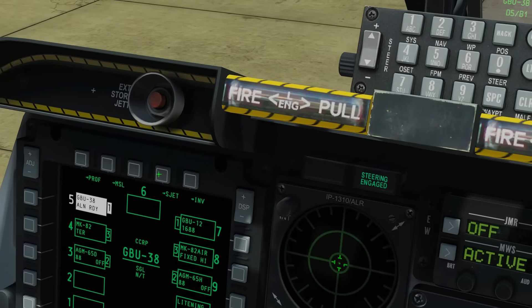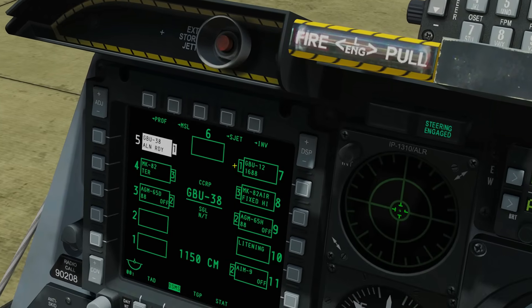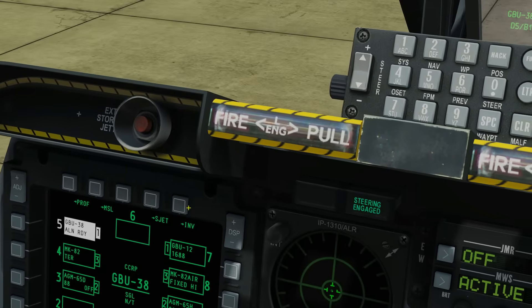Back to the DSMS status page - next we've got SJET, which is Selective Jettison. We're not going to go into that now as we'll do a separate video on it, so just bear in mind that it's there.